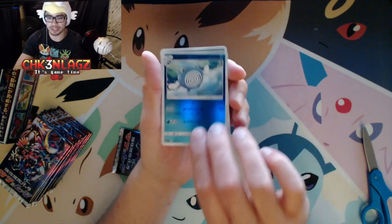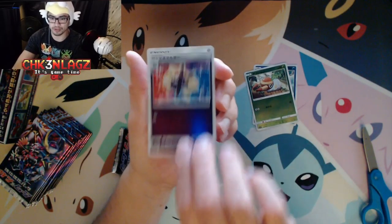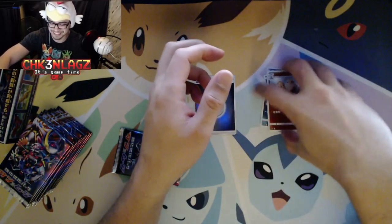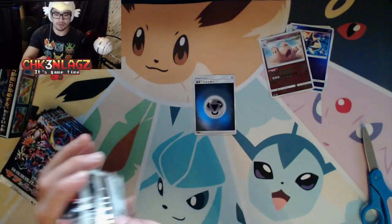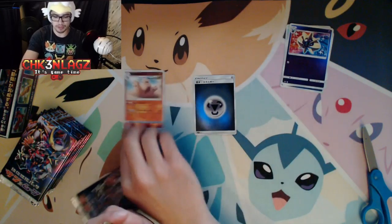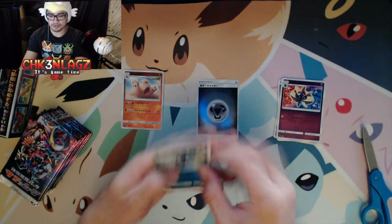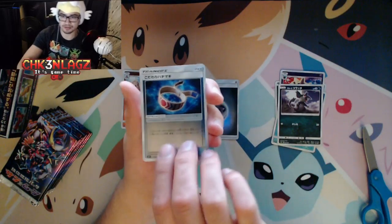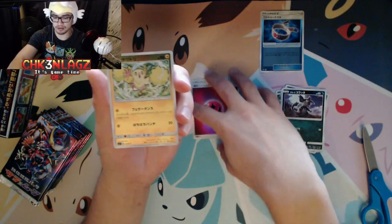Every card in here is supposed to be a holographic or shiny — everything is shiny in these things, it's amazing, it's the best thing since sliced bread. We have a Poliwhirl, shiny reverse holo Grubbin, Cosmoem, reverse holo steel energy, and a Sandygast. I believe the Sandygast is the rare, so we'll put that here. Energy is separate and GXs will go down here if we get them.